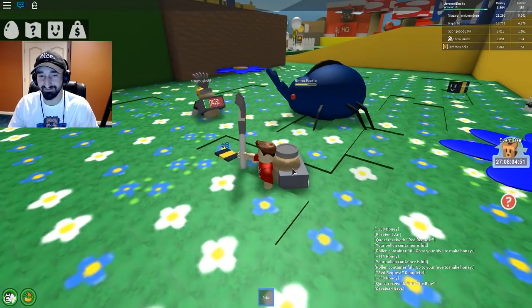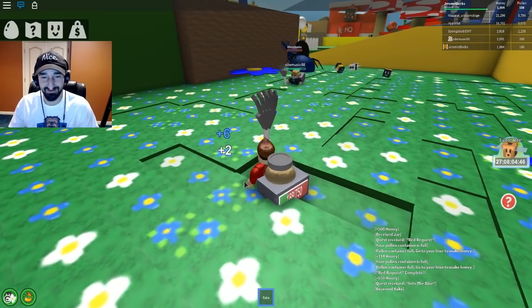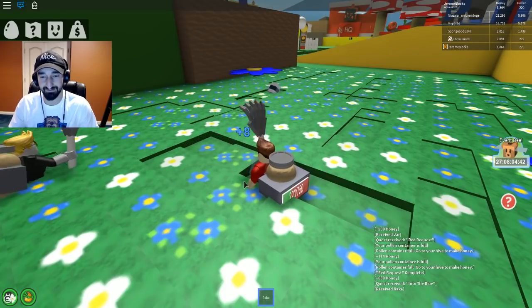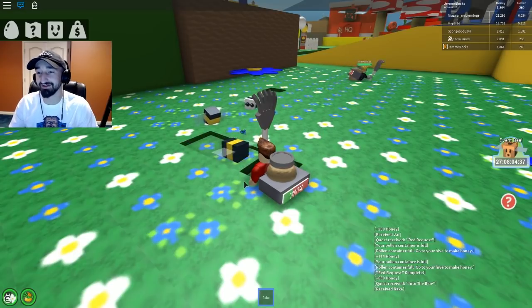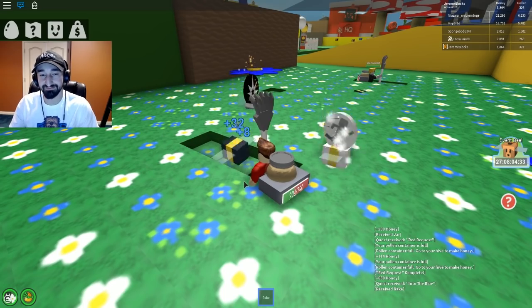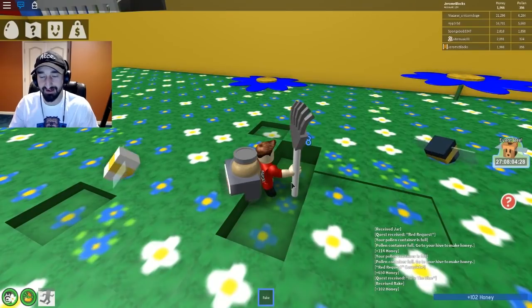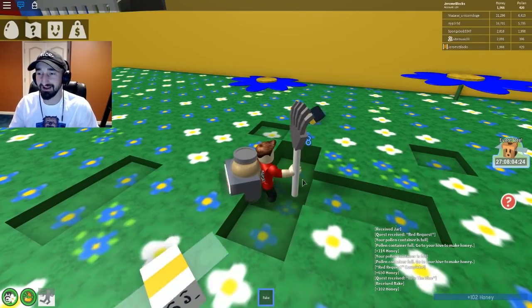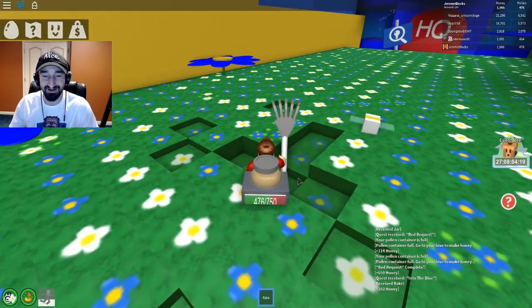We killed one! Yeah, but not this one. Keep getting them bees - ouch, he hit me! Okay, there we go, we're good. We need a lot of blue flowers. I think we need a thousand blue flowers for this one. But I'm getting 10 blue per swing here. Now that I upgraded my backpack and my rake, I think all that's left to do next is buy another bee.